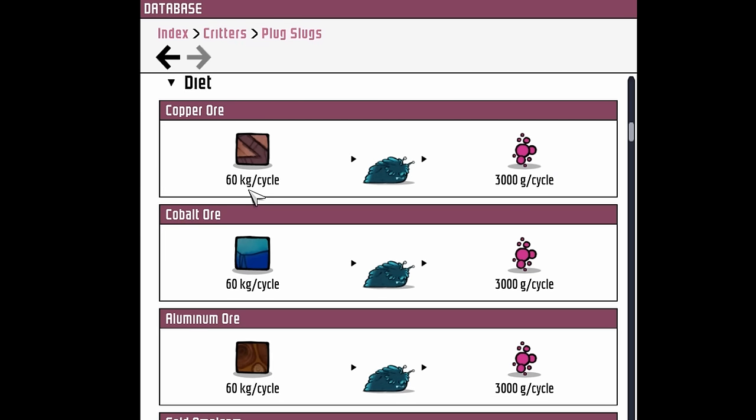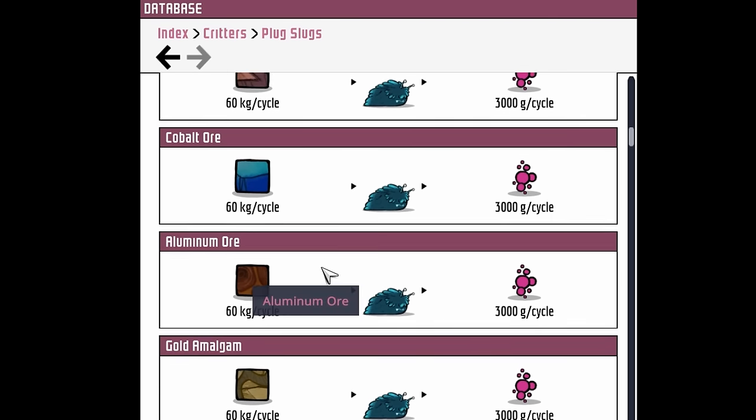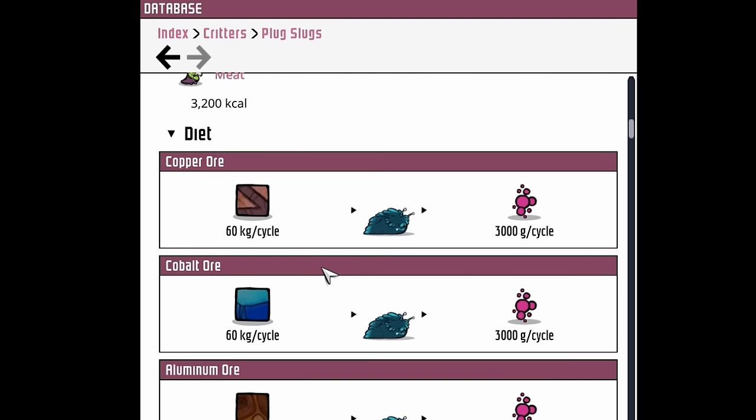They consume 60 kilograms of an ore every cycle and produce 3 kilos of hydrogen. That includes iron ore, gold amalgam, aluminum ore, cobalt ore, and copper ore.